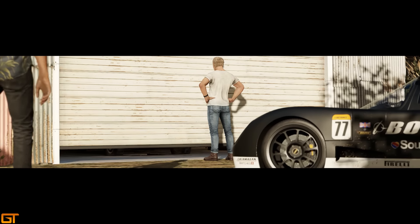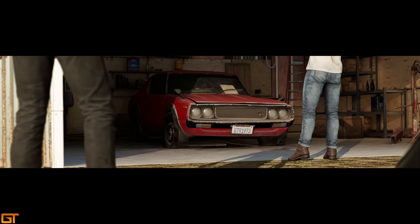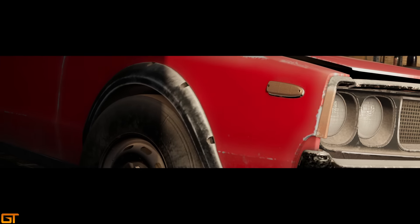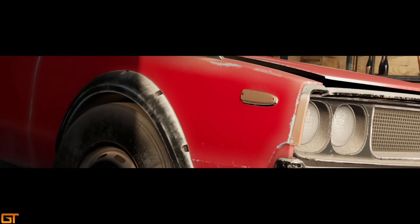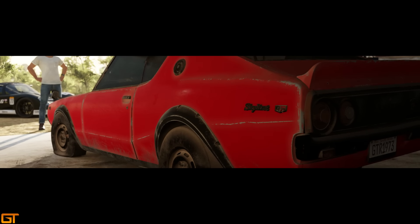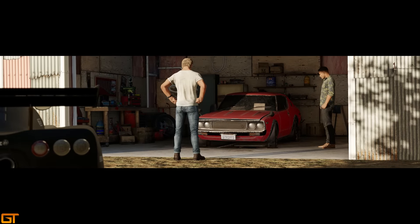Here we go — we're going to open up the door to the barn and reveal the Nissan Skyline 2000 GTR. A classic automobile. The narrator here just kind of shuts up — normally he rambles on about something, but for this one he's utterly speechless and doesn't actually decide to talk.